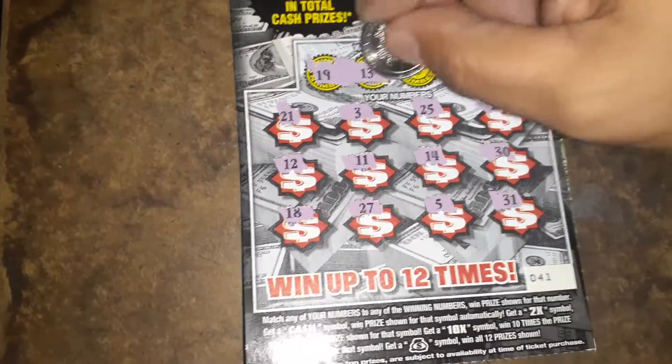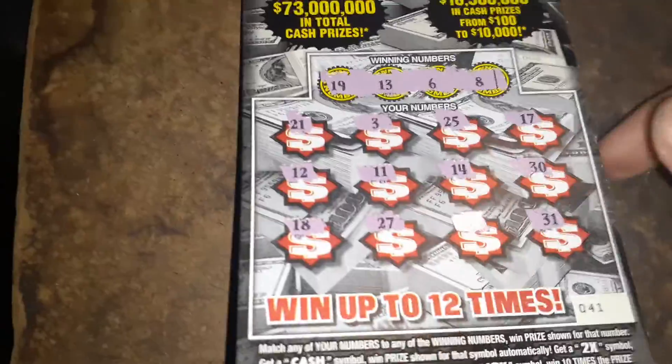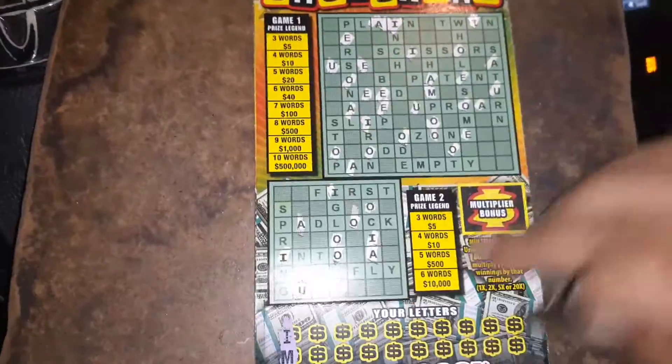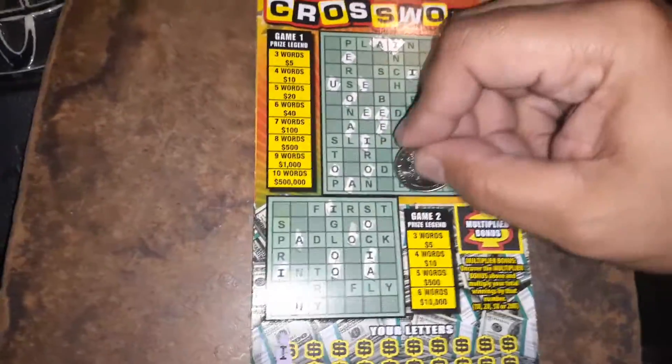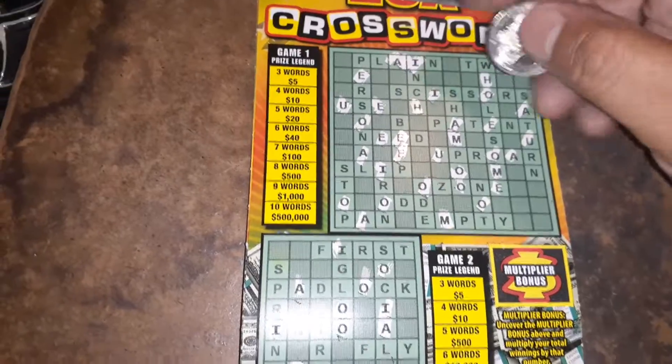13 — nope. 6 — nope. And 8, nothing on that one. Five dollar Crossword, the new one, 20 times multiplier. All the vowels have been scratched. Ticket number 16. There's an I and then an M — we're looking for an M, we got one there, there's one, and there's one. A letter H — there's an H, an H, and that's it.